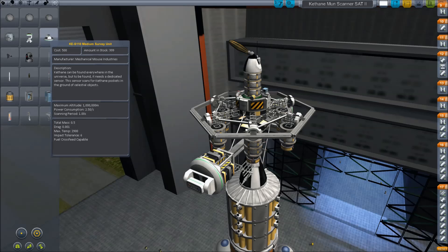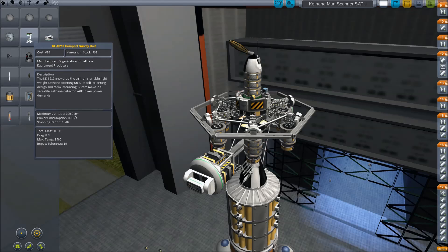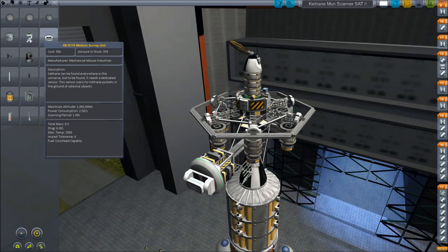You have to be under a certain altitude in order to use these. You can attach them to a plane if you can get a plane to another planet with an atmosphere, but it's not necessary — you can just do it in orbit. The big one you just have to be under a million meters, and the smaller one under a hundred thousand. The difference is power consumption, that's all.